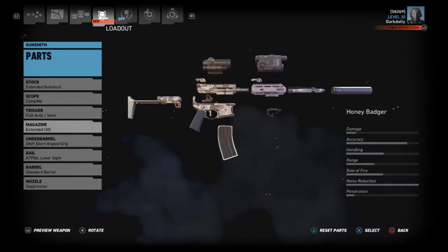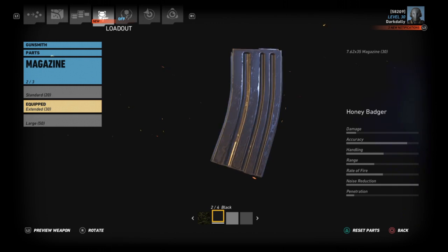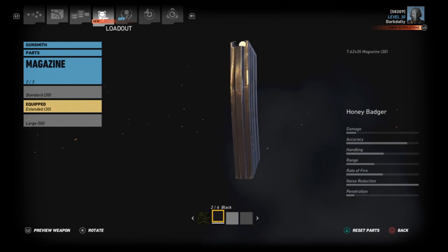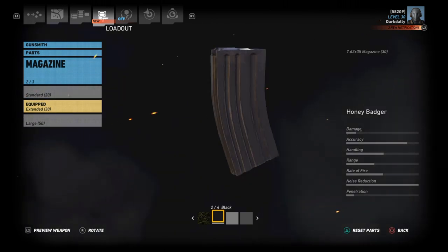It's got an integral suppressor, so it's got a gas system and everything built around that — that's also what makes it so short. It fires the 300 Blackout round, which is 7.62x35. The weapon we're comparing against uses 7.62x39 — not necessarily the same round, but it's the closest we're going to get.